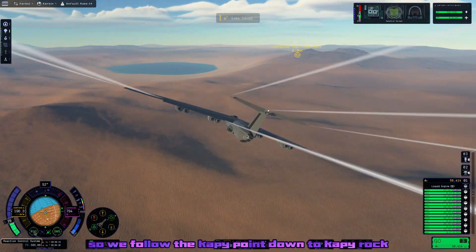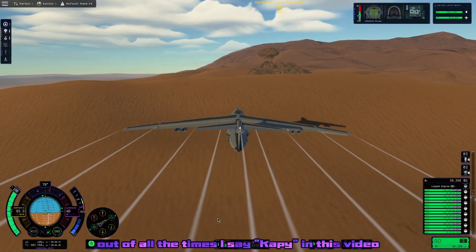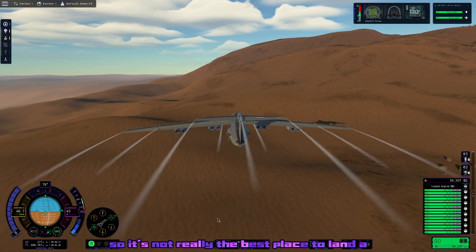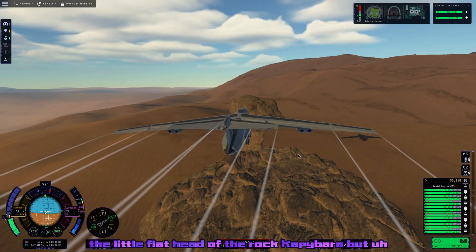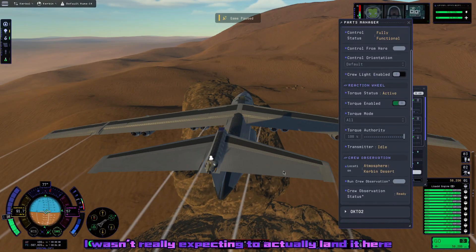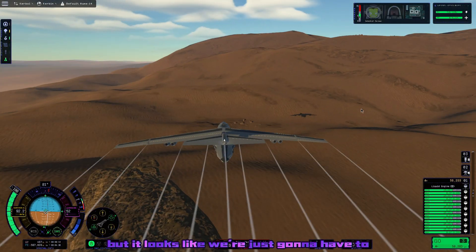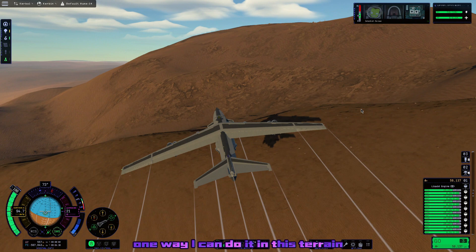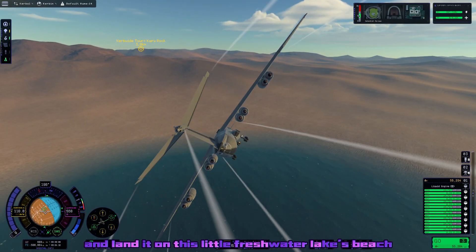Our Capy waypoint — call it the Capy Point. So we follow the Capy Point down to Capy Rock and plan to Capy-land at it. The land here is very bumpy and it's on the side of a mountain, so it's not really the best place to land a big cargo plane. We tried to land on top of the flat head of the rock, but that didn't work either. We're just going to have to properly land and touch Capy Rock, and there's really only one way in this terrain — land it on this little freshwater lake's beach, which is what we do best in this series.